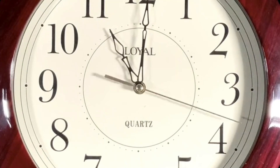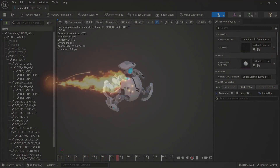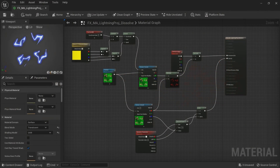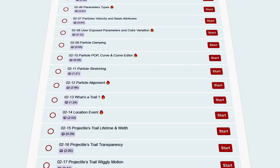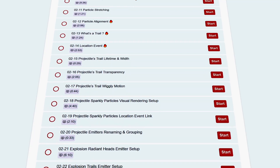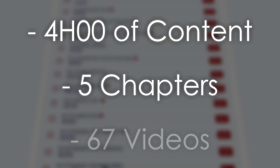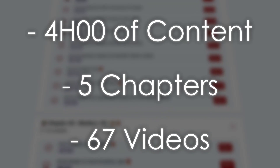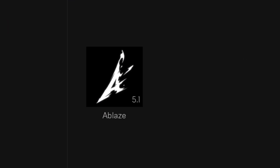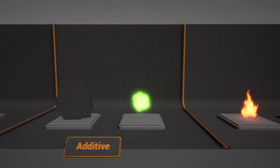Creating this course was a year-long endeavor to offer high-quality assets and well-edited, organized videos. In total, it comprises over 6 hours of content distributed across approximately 100 videos. Within the initial release, you will have access to more than 4 hours of content, covering 5 chapters with 67 videos alongside various accompanying documents. Additionally, the course includes the Unreal Project with 8 practical exercises designed to enhance your VFX craftsmanship skills.